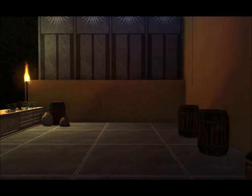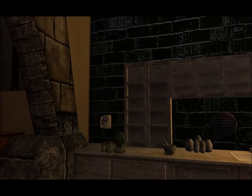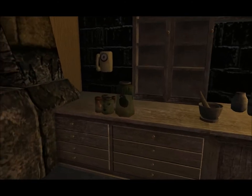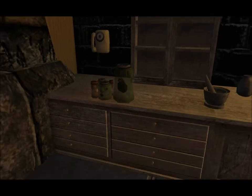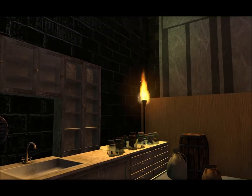There are some lanterns on the wall and a little bar area. Back behind is a kitchen with some barrels on the floor, some bags, a telephone, various organs and jars, cabinets, a mortar and pestle, a sink, and a torch.